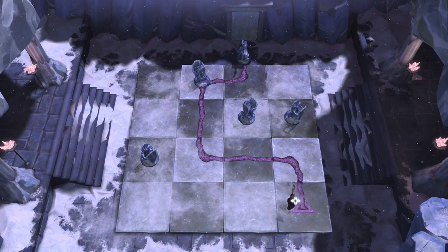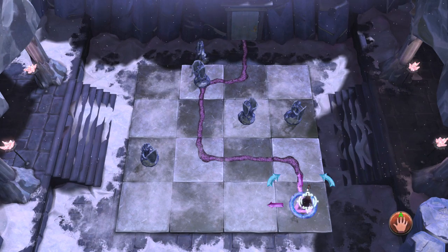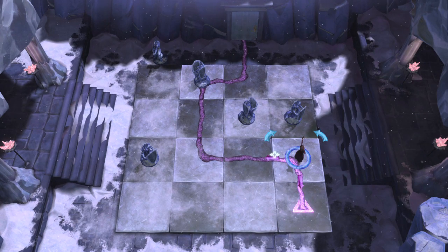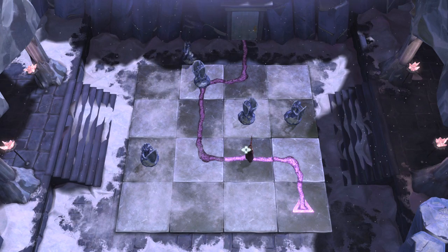So just keep building this wall to protect yourself from any position and keep moving up. Then you want to start following the path once you get to the lower right-hand corner. The reason for that is you need to follow the path in order to open the door. So just keep following the path, and you are going to hit a dead end eventually because that one upper left-hand corner guard is in the way.